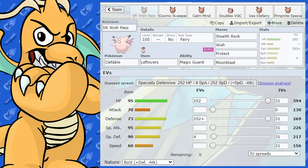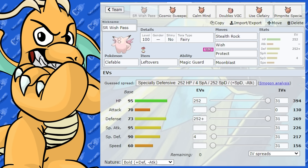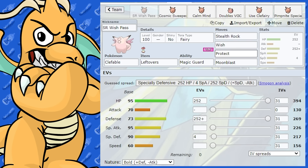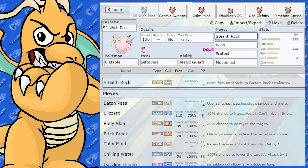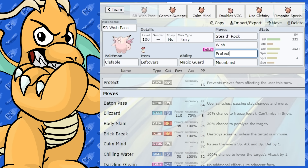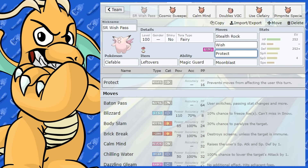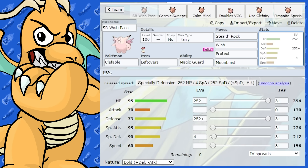We're going to start with a singles build — a Wish Passer and Stealth Rock set. So pretty standard here: we've got Stealth Rock to put entry hazards on the field, Wish and Protect which works very nicely together. Not only can you heal yourself, but you can pass the Wish on to other teammates. And you've got some nice STAB damage off Moonblast.